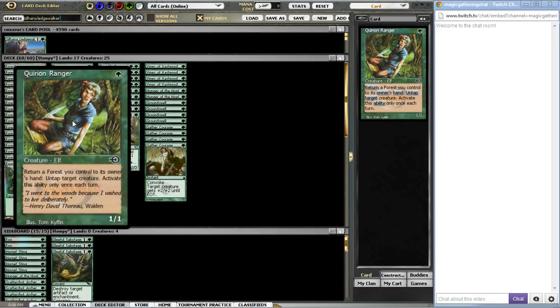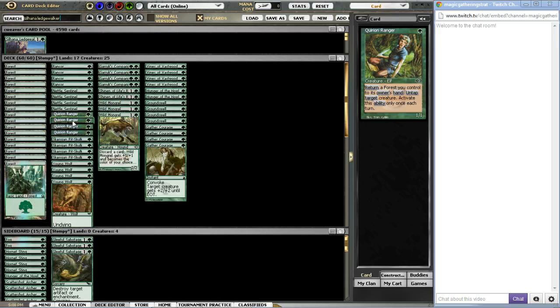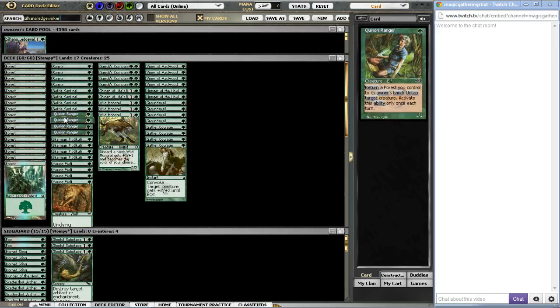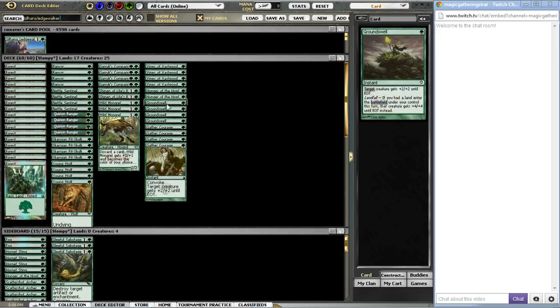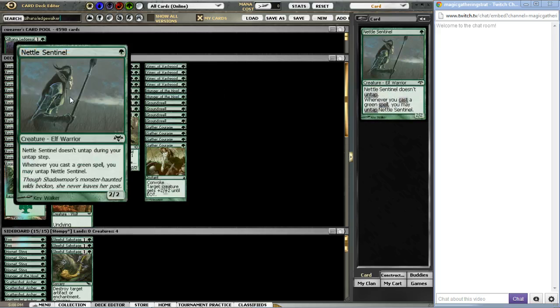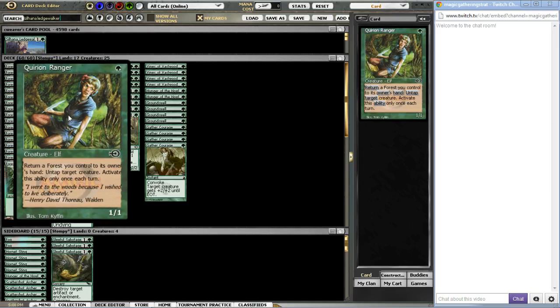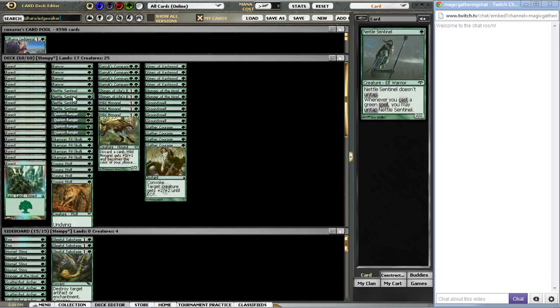Quirion Ranger is a fine dude — he can accelerate your mana, he can make one-land hands just amazing. He can also randomly trigger the Groundswell landfall ability. Then we've got Nettle Sentinel, which is pretty much just a generic 2/2 for one, and that's almost exactly what we want to be doing. Whenever you cast a green spell, you can untap him, and this guy combos really well with Quirion Ranger, because she can untap him even if you can't cast a green spell.